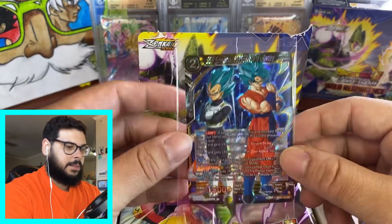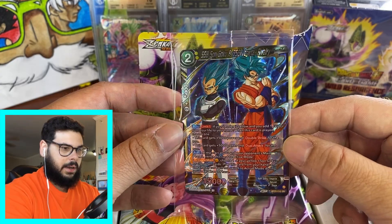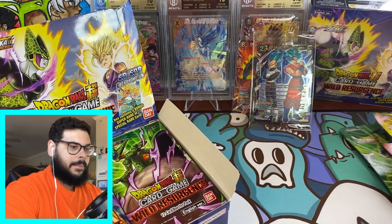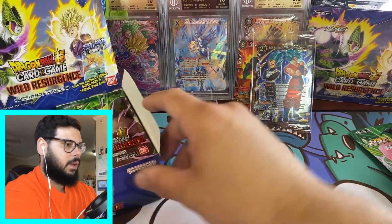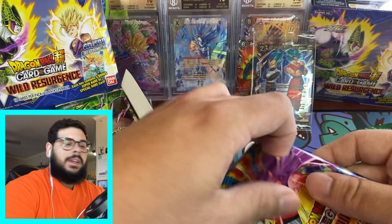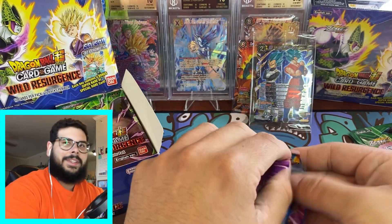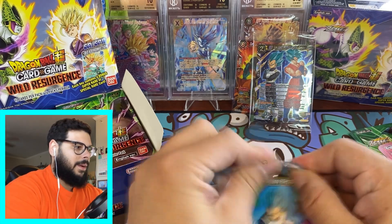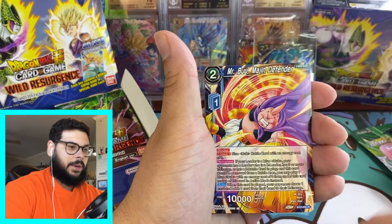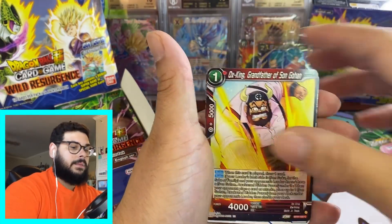Seems like we got the SSB Son Goku SR. Wow, that looks amazing — I don't think I've seen this card yet. That looks really, really good. I definitely don't think it's a fake or resealed booster box. I think it just got messed up in shipping.